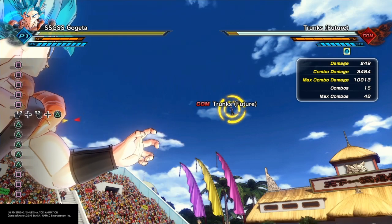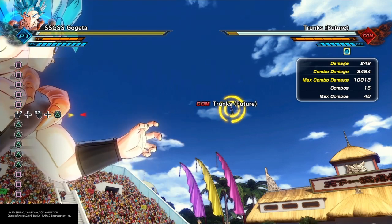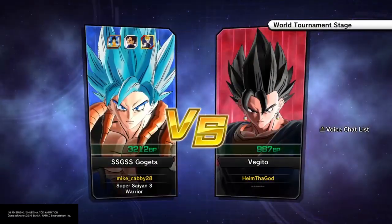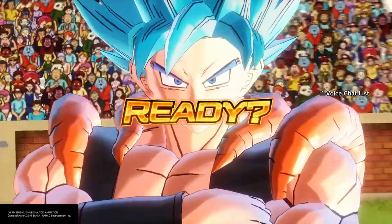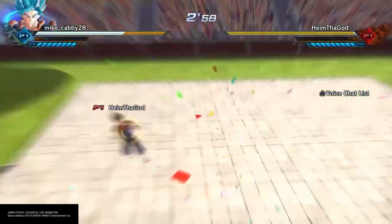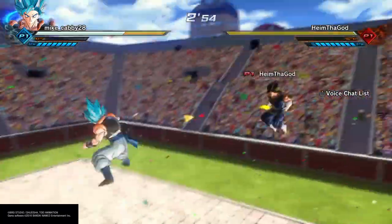You can use these combos to use your Ki Blast afterwards. Let's get into these combos and show you how they actually work on ranked. The music you're about to hear — I'm designating it as Super Saiyan Gogeta's theme music, so whenever he's fighting that's what you're going to hear in the background, because he needs some hard-hitting music — it's what he does.